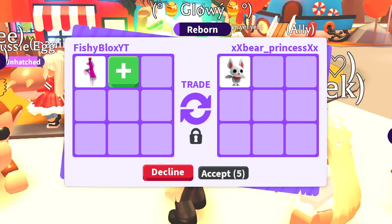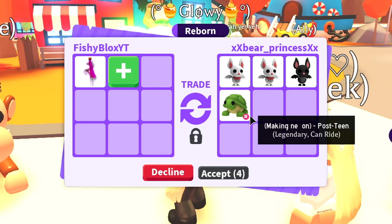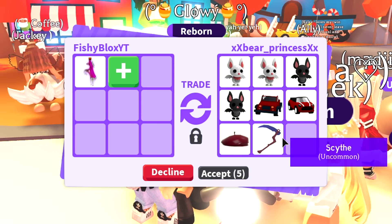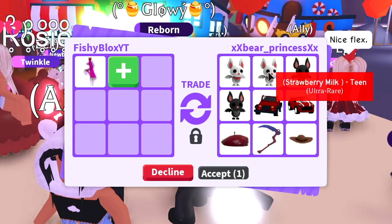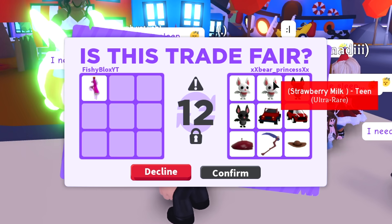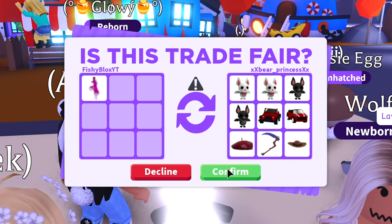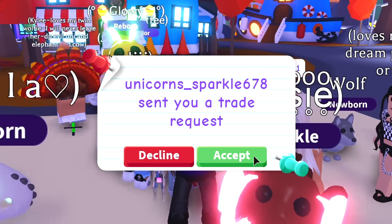We have xx_bear_princess_xx and they've upgraded quite a bit — two albino bats and a bat. They took out the turtle and put another bat plus an off-roader and tiny convertible. The first guy only gave me one albino bat, and this person is giving me a full inventory including two albino bats. If I accepted one albino bat I'd be pretty dumb not to accept two. There we go, successful trade!